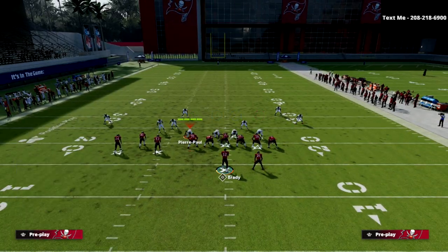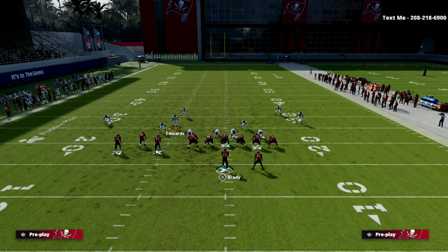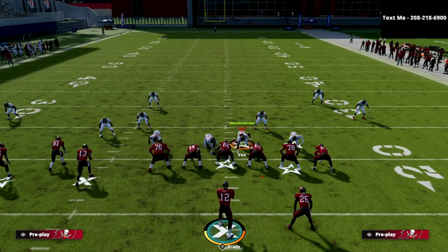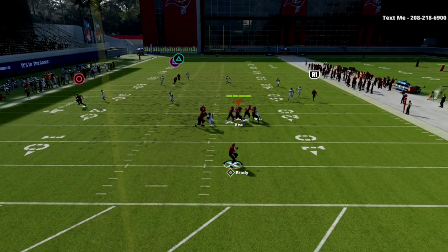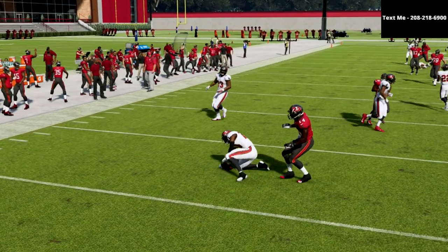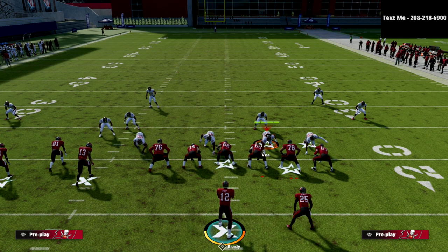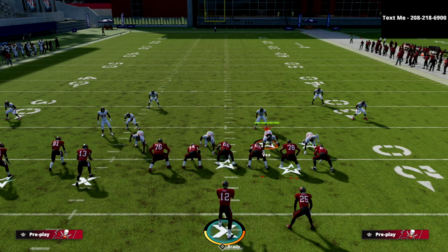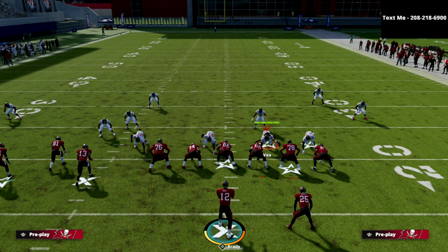I'm going to show it again — exact same setup. Bluff blitz Suh. You don't have to QB spy if you don't want to; it just helps with the rollout stuff. Man up Edwards — that's really the only adjustment you have to do out of palms. Now I'm going to run Civil's bomb, and as you see — you've got the wheel, the streak, and the deep post. Watch that inside quarter — it's even more effective against this one. It goes right to it, takes it away, and you pick it off. I promise you, anyone who runs this bomb with consistency will think it's open every time. You do these adjustments and you will take that away and force them to actually run some offense.